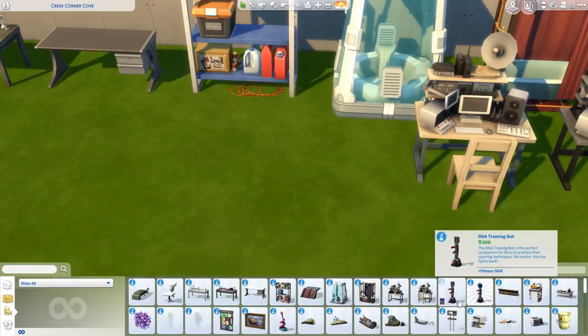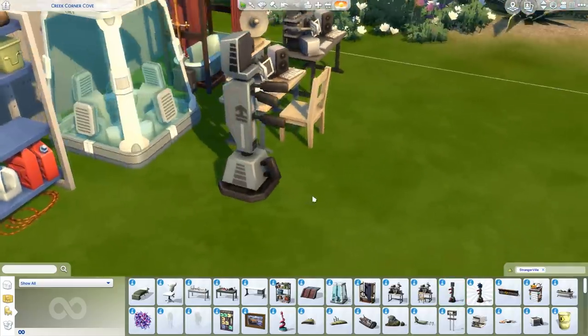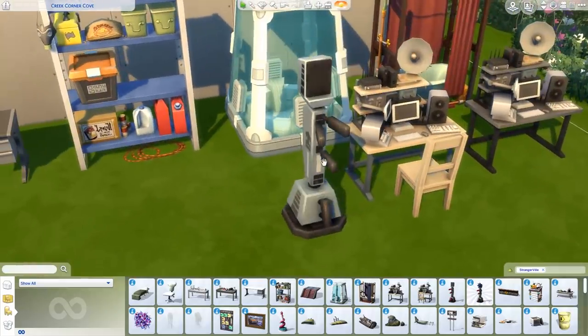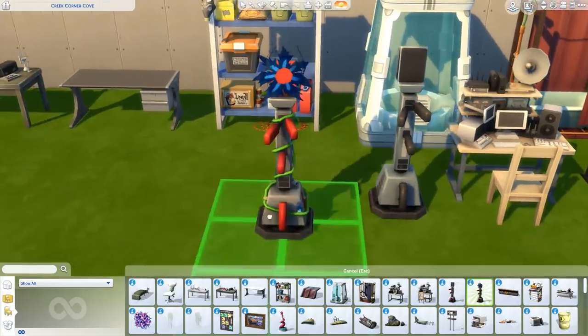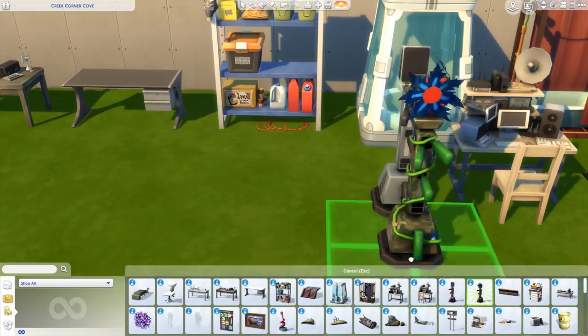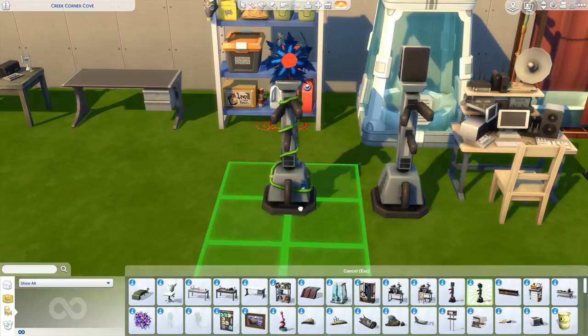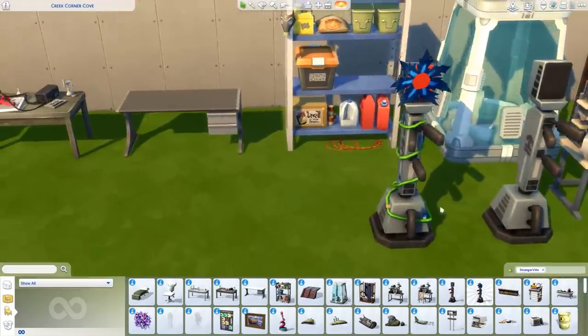We have a new gameplay object — the B64 Training Bot. This is a brand new gameplay object tied into the military career as well. You are going to be able to improve your fitness skill through it. This object can be unlocked at level 8 of the military career while in the officer branch — it's called the Modified B64 Training Bot — and it seems that it has some cool new animations attached to it.